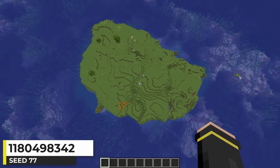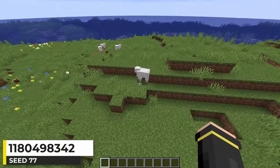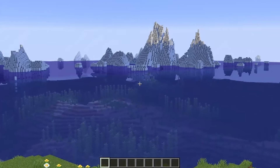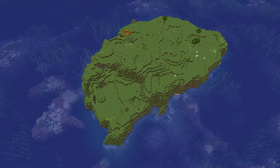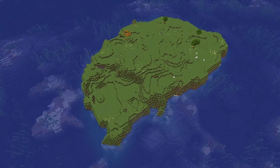This is just a fairly big plains island seed. The island has a few trees and a pumpkin patch, and I had sheep spawn along with other animals. Over there are some icebergs with an ocean monument right in front. With the size of the island, there's some decent room to build — maybe like a McDonald's or something.